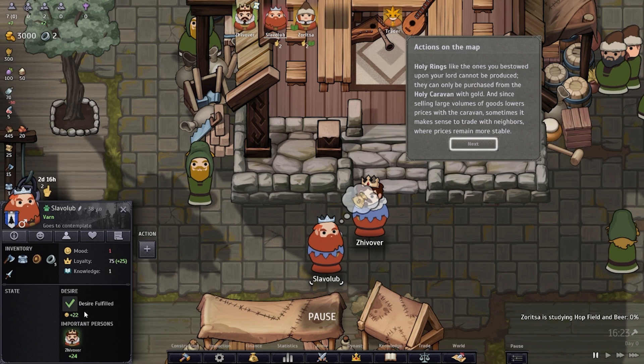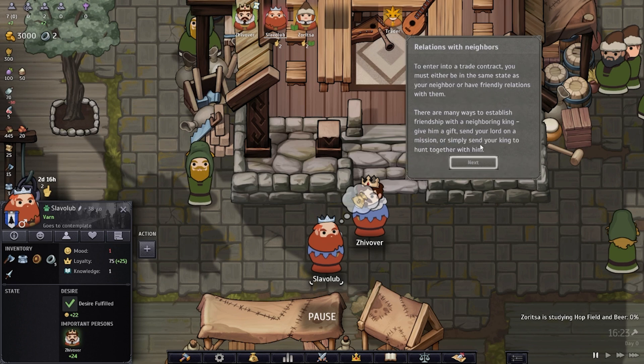Now we can see that his desire was fulfilled. Holy rings like those bestowed upon your lord cannot be produced — they can only be purchased from the holy caravan with gold. Since selling large volumes lowers prices with the caravan, sometimes it makes sense to trade with neighbors where prices remain more stable. To enter a trade contract you must be in the same state as your neighbor or have friendly relations. There are many ways to establish friendship with a neighboring king: give him a gift, send your lord on a mission, or send your king to hunt together.